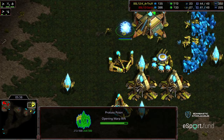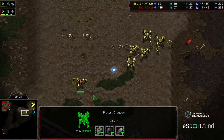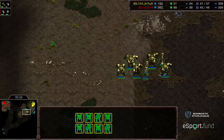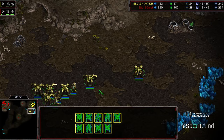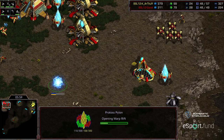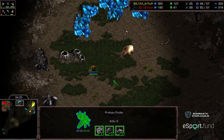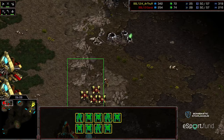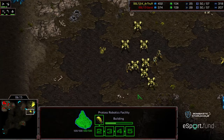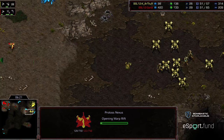The probe might give Arthur the false impression that there's a natural expansion going down. But the probe backs off - Arthur didn't see the probe coming across. Arthur has pumped a lot of units here but is a little bit behind in probe count. The observer is now out, reaver on the way. He might have had a timing where he could have slid up. Arthur is going to go ahead and grab that natural expansion well ahead of Gandhi comparatively.